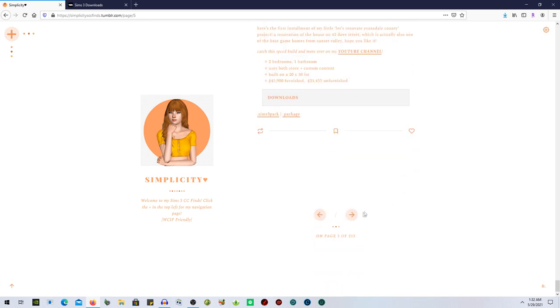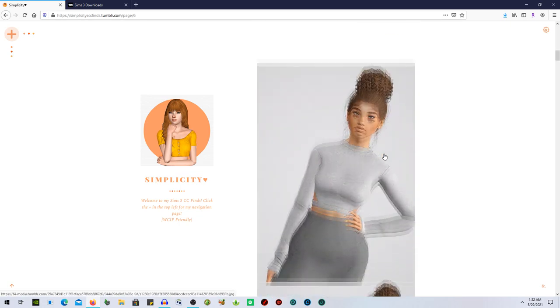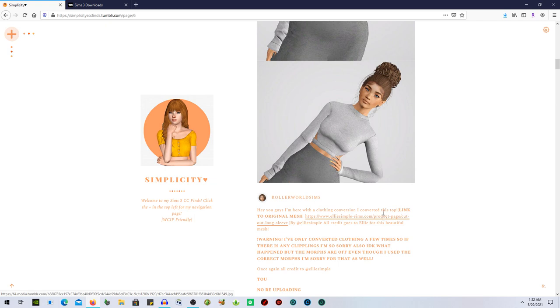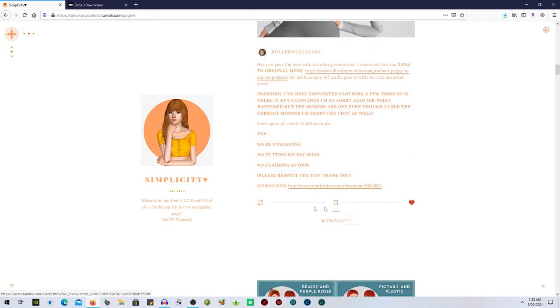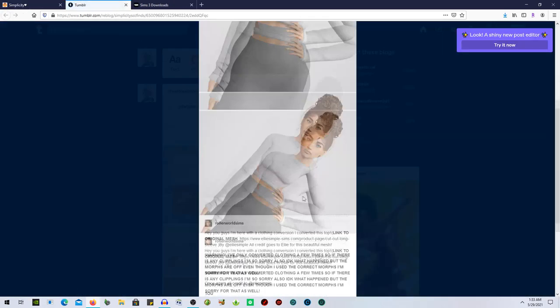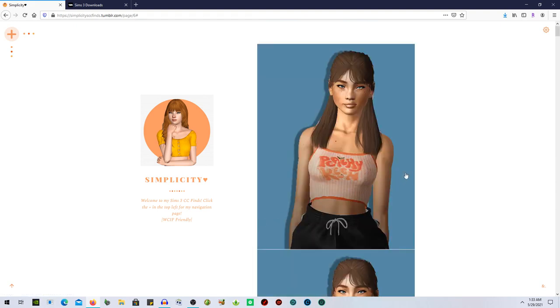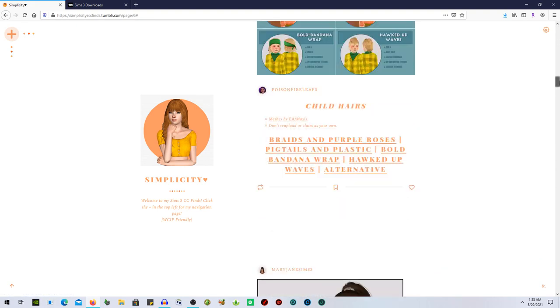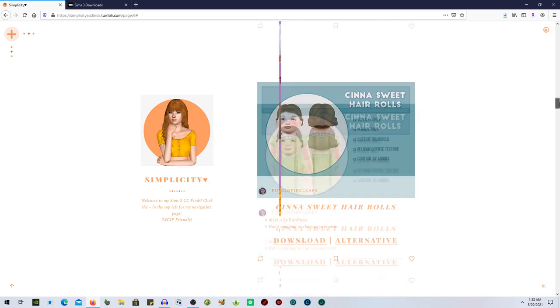That house is super freaking cute. This is the same one I just saw. There's also a clothing conversion — warning it's only converted — but I'm going to take my chances because it's super adorable. We've got some hair — a bandana wrap, wow. We're going to reblog that too.